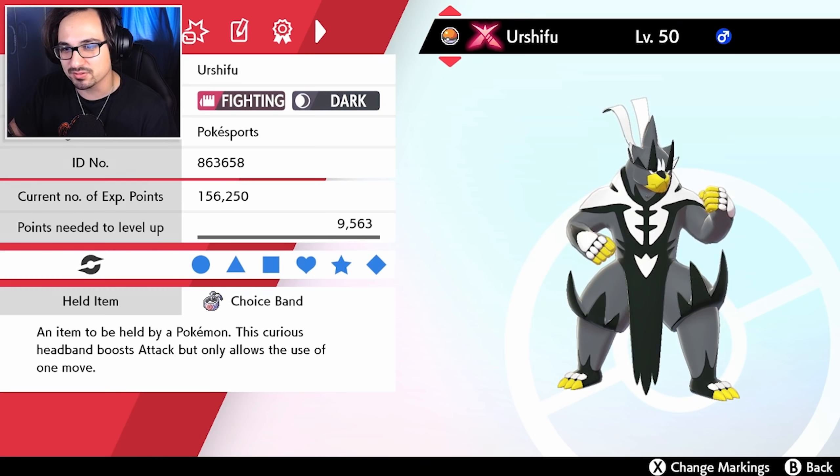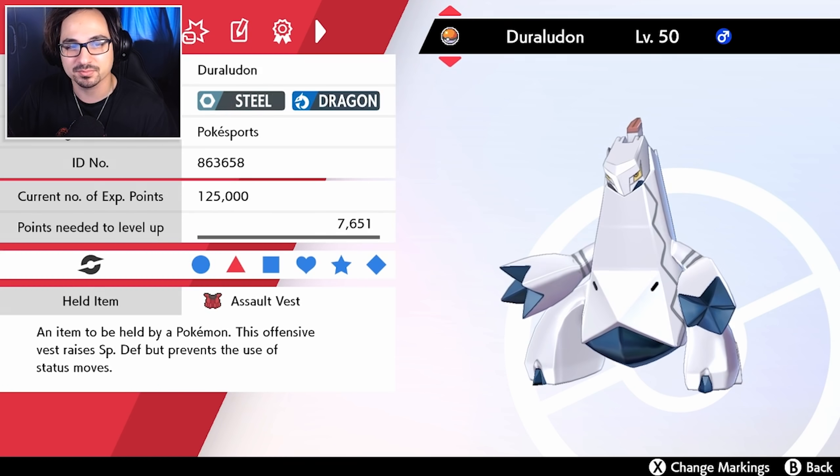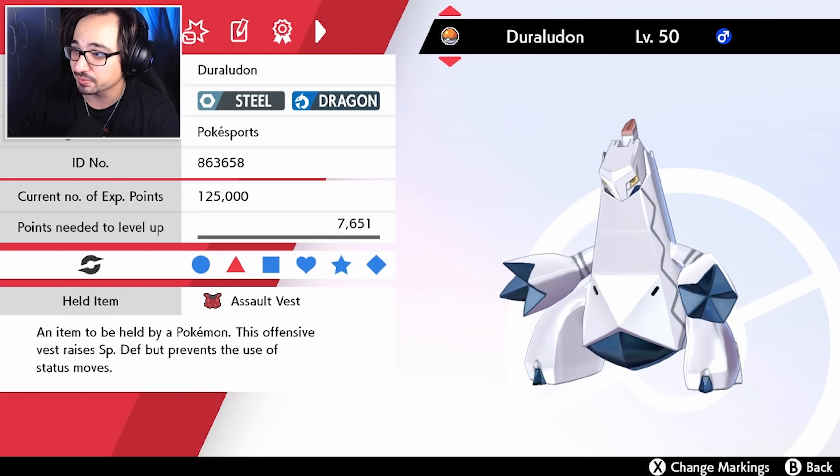Urshifu with Choice Band - we've used this so many times on the channel. It's my go-to Pokemon for Series 6 and it helps me win so many games. You have Poison Jab obviously to take care of Primarina, Close Combat, Wicked Blow, etc. with the Urshifu dark form. Duraladon fit the team really well. It's a pick that we don't bring too much, but when we do need it, it helps with that steel typing, dragon typing, and with the Assault Vest to take special hits much better.